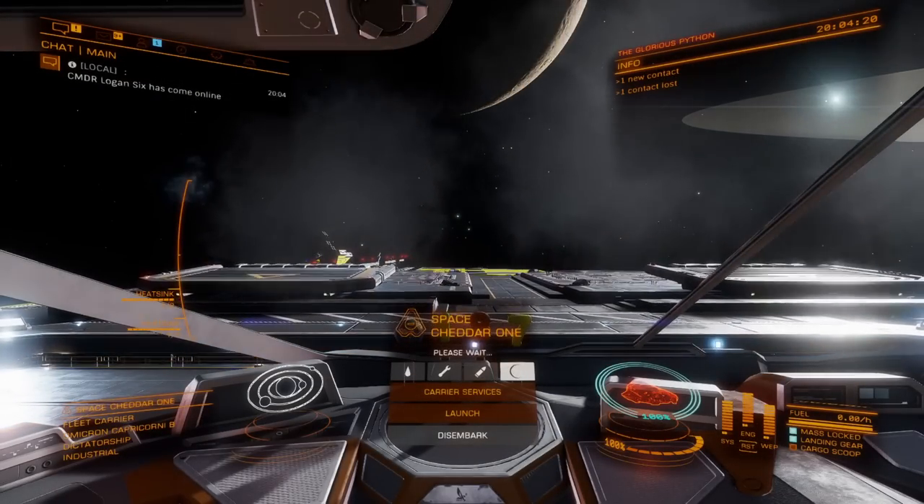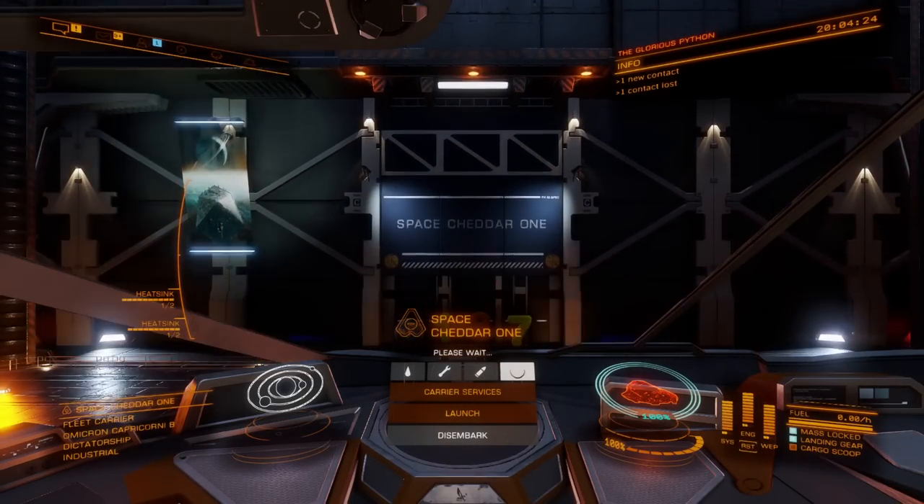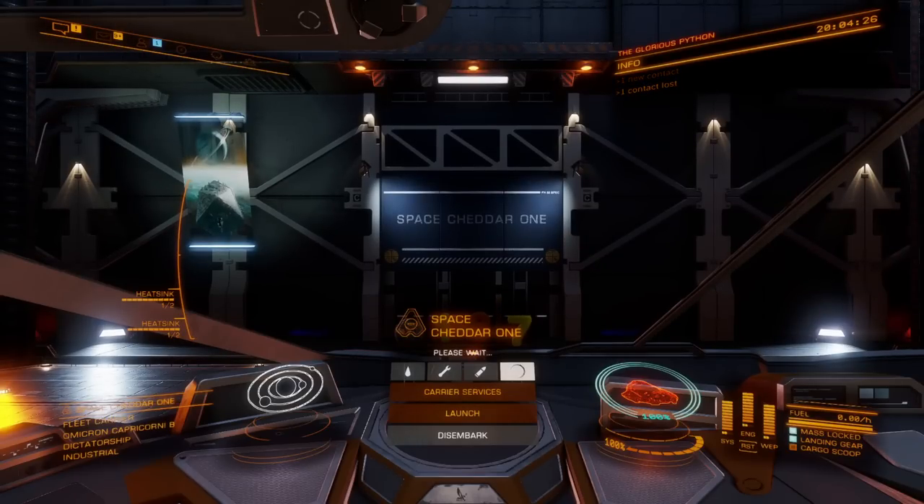With this speed mining build it generally takes me less than 15 minutes to start mining and already be at the sell location completely ready to rake in a bunch of space cheddar.